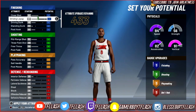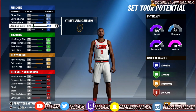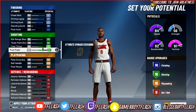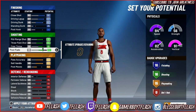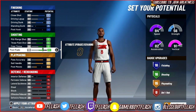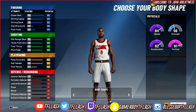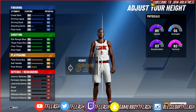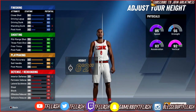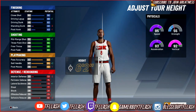I'll be right back once I break down all my attributes. Now I'm back and this is exactly all the attributes you want to distribute over your player — this is the best one to use. As you can see you have almost 60 badges. It's not even a question — you can shoot, dunk, and rebound the ball. For the body type, pick defined, and I usually have my player at six-two because you can speed boost earlier.